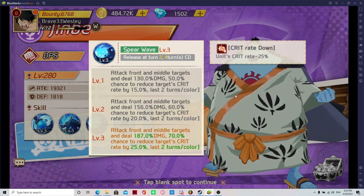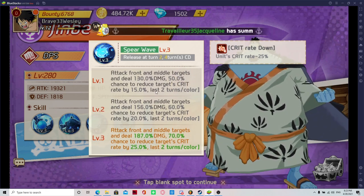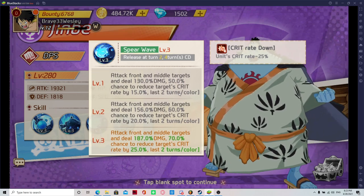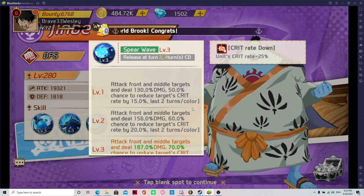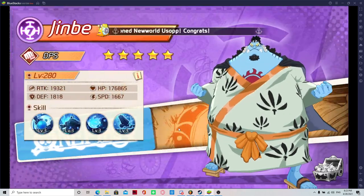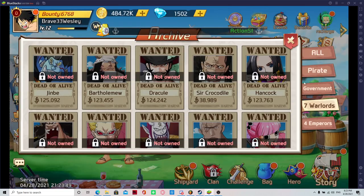He reduces crit, which isn't that important at start game because not a lot of people are going to have characters that are critting unless they get lucky. But the front and middle targets — especially having characters that attack targets in the middle is very good, because a lot of people are going to tend to put their DPS in the middle at start game because they just want that positioning. His last ability: every attack increases self attack by 5%, so since it can stack, it can go up and up and more. So he's very good at start game.